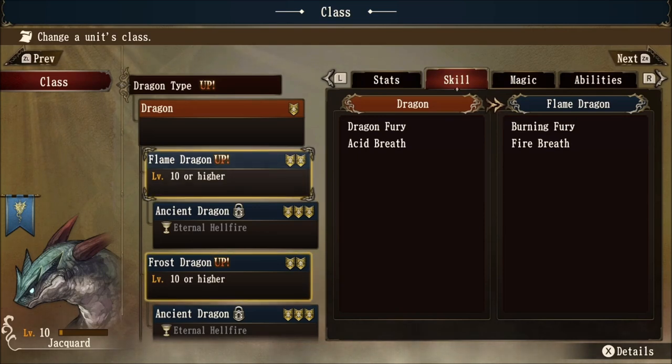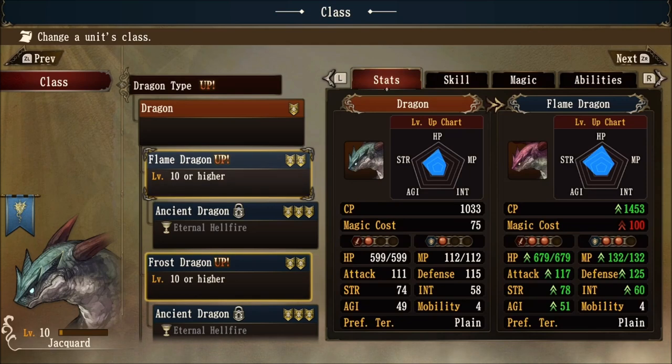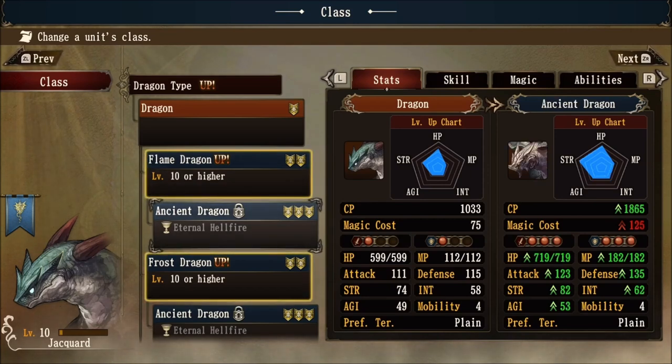Going back to stats, the tier one dragon starts with one red orb in both attack and defense. Classing up to a flame dragon gains one additional red orb in attack and defense. Red orbs are ideal for going against units with green orbs as a resistance. A basic concept: if you have red attacking orbs going against green shield orbs, you will do increased damage because green is weak to red. Going further: blue is weak to green, and red is weak to blue. Black and white will always oppose each other. So definitely try to get as much versatility in elemental orbs as you can with all your units.